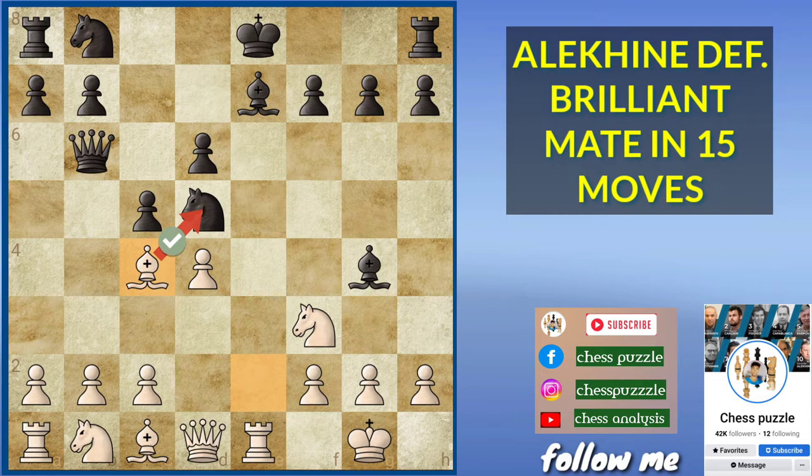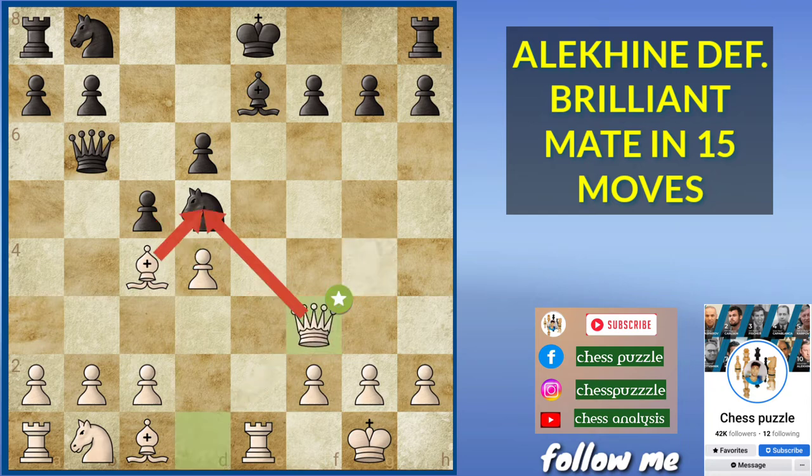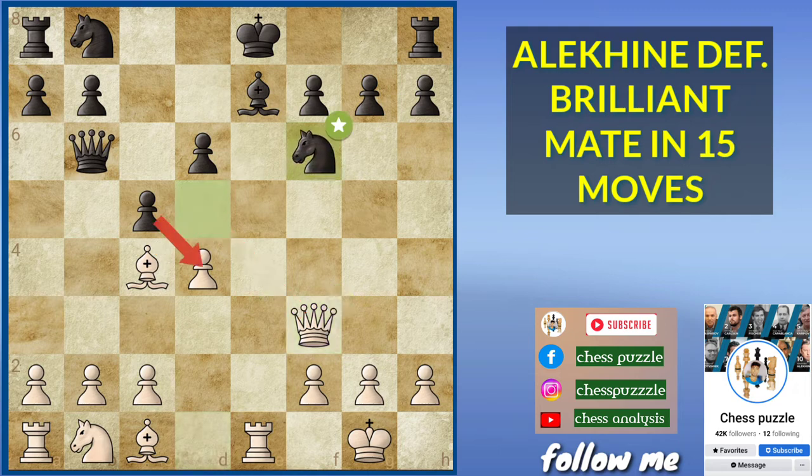The knight has to move, but before that we have bishop captures on f3. This is a mistake. And now queen takes f3, putting pressure on the knight. Knight has to move, knight f6, and this is the moment where black is trying to castle but the rook is just keeping an eye on the bishop.